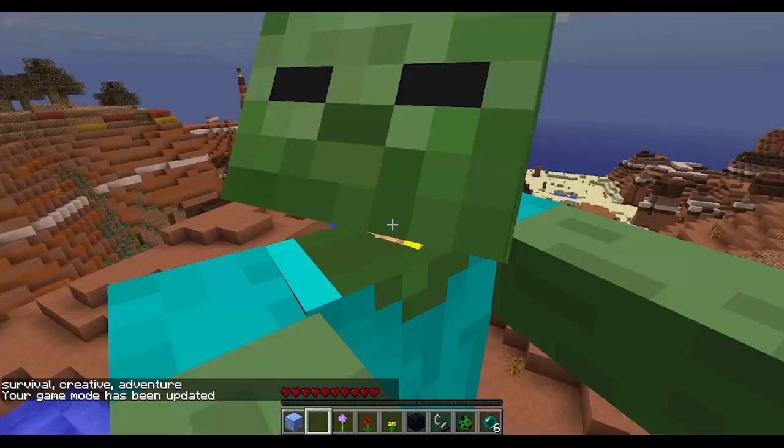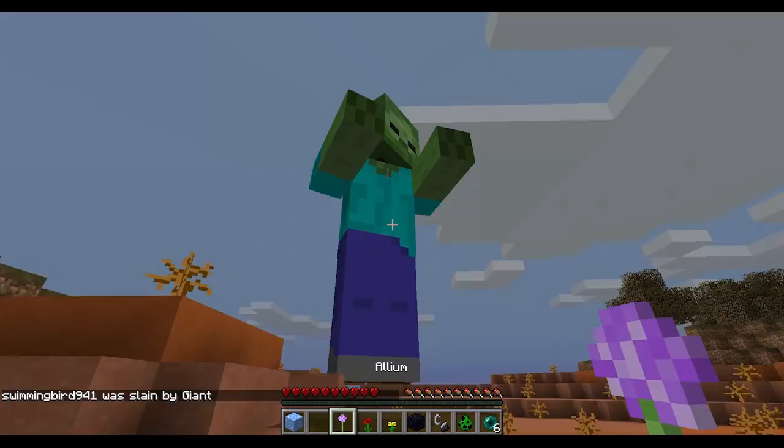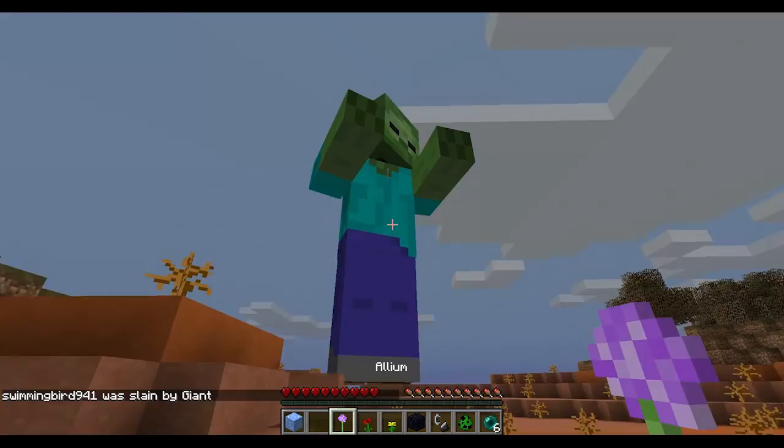There he goes trying to run around and hit me — he can't get me unless I jump out. Then he hits me and I die. Thank you guys for watching — I've got to get out of here, this giant's going to get me. How about a flower, buddy? Thanks for watching, I'll see you next time for more Minecraft snapshots. Goodbye.